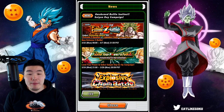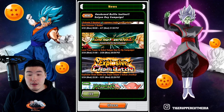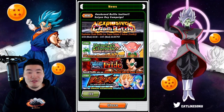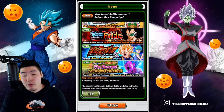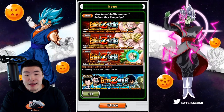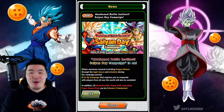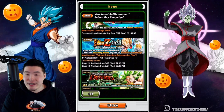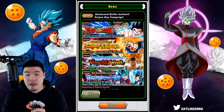From there we have the co-op campaign, and we have the new Explosive Chain Battle starting on the 24th — the boss is going to be a Super Saiyan 2 Youth Gohan. And then we have a couple of other story events that are going to be available later on for part 2, also on the 24th.